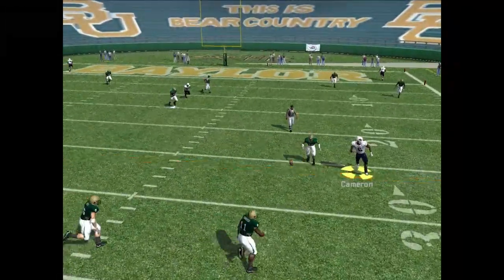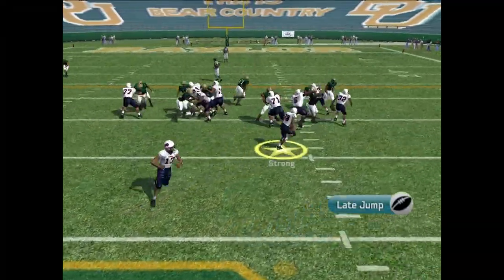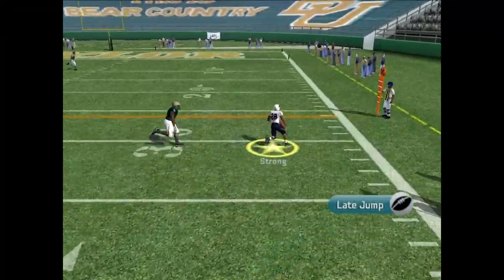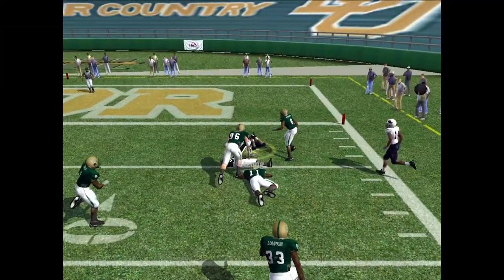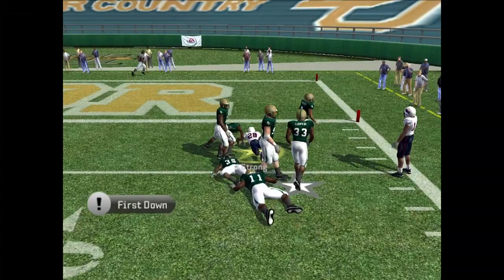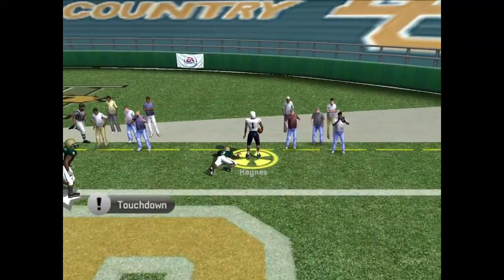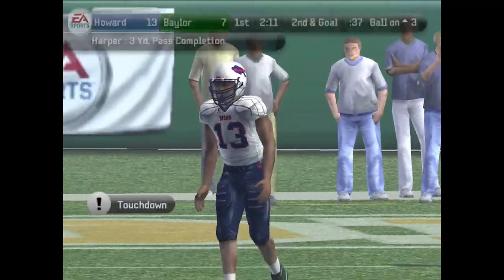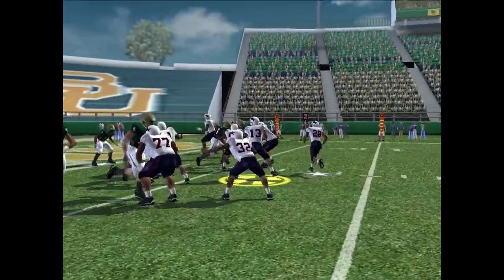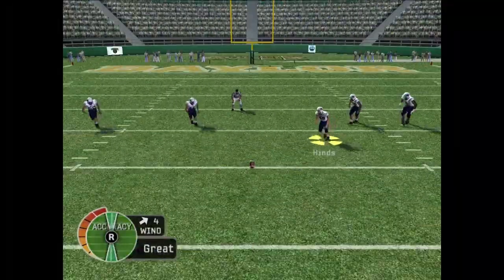Scrambling out of the pocket, Harper throws it behind Cameron — what was that? Strong on the right sideline up the field — another big play, almost a touchdown. Second down and goal: Harper finds Haynes in the back of the end zone for another score! We're starting out hot against Baylor. Back to the end zone — toe tap touchdown!